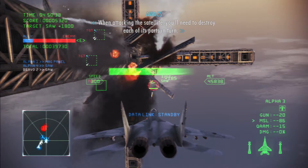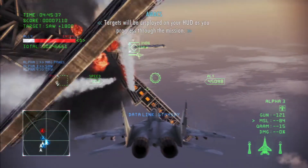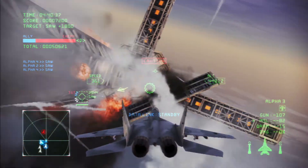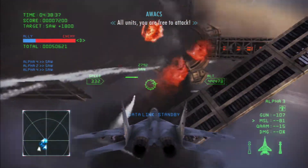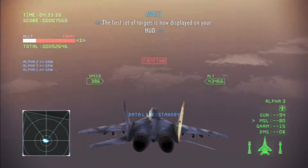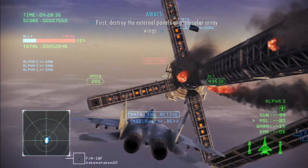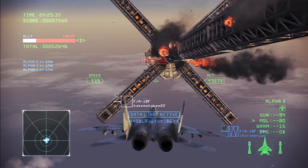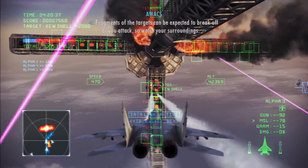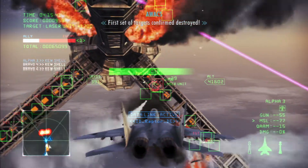When attacking the satellite, it will be necessary to destroy each of its parts in turn. The targets will be displayed on your HUD. All units, you are cleared to attack. The first set of targets is now displayed on your HUD. First, destroy the external panels and the solar array wings. Fragments of the targets will be expected to break off as you attack, so watch your surroundings.